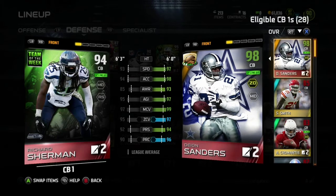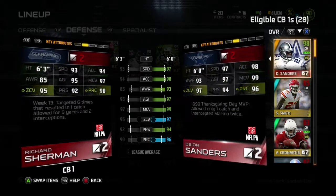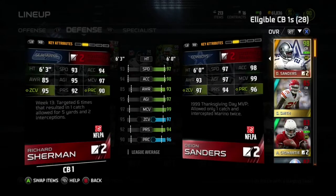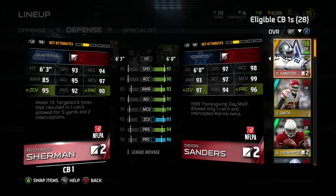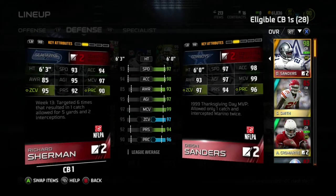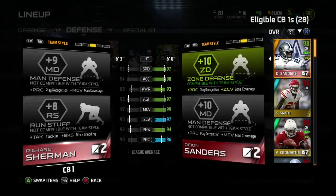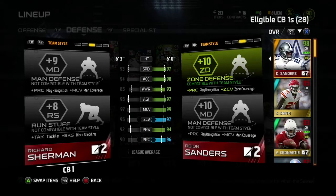He is 6'3", 93 speed, 94 acceleration, 85 awareness, 95 agility, 97 man coverage, 95 zone coverage, 92 press, and 90 play recognition. He got this card for being targeted 6 times resulting in 1 catch for 5 yards and 2 interceptions against his rival, the 49ers.